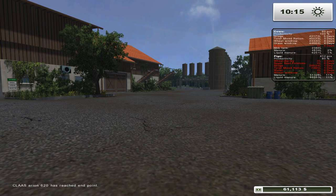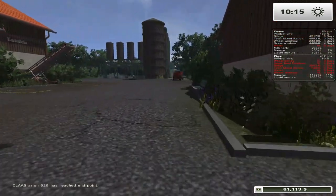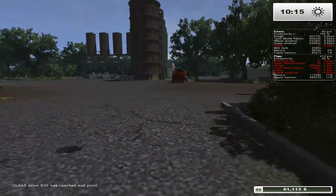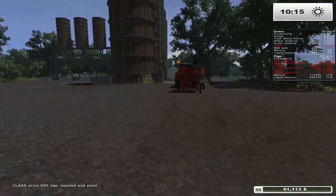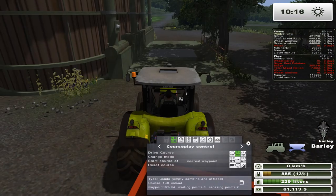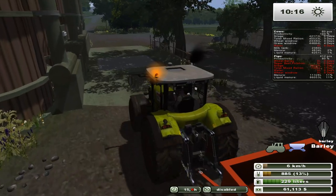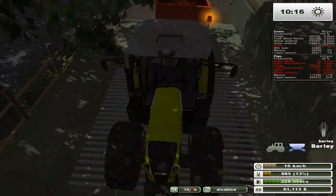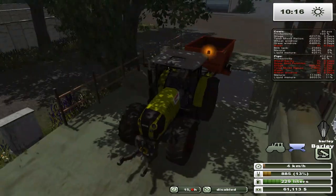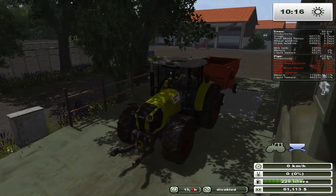Welcome to Let's Play Farming Simulator 2013 on the Bayearn Farm. We got a couple things going on today — just finishing off the last bit of the harvest from last episode. This is the last 600 liters in the class here. Let's go ahead and unload that. Not wheat — we were harvesting barley. So we have $61,000 now.